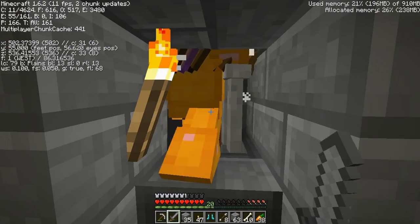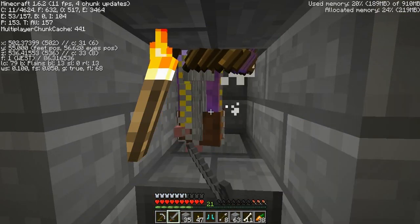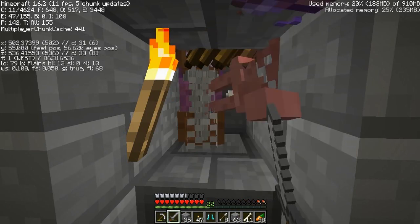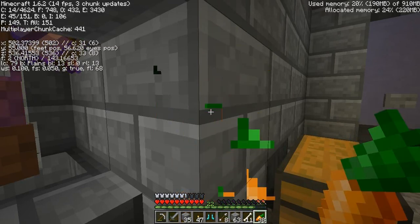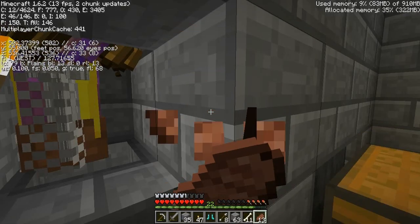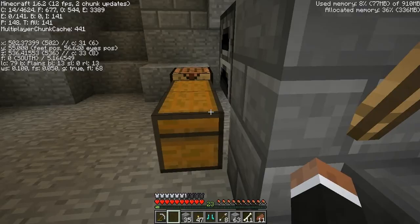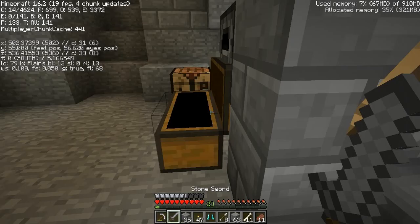The way I set this up originally, I had just a trench that went down, and the problem was the skeletons started shooting each other because they saw me standing here, and if they weren't all compacted into one block then they started shooting. Which is okay, but then you don't get the XP - if one skeleton shoots another skeleton and they die, then you've lost that chance for XP.